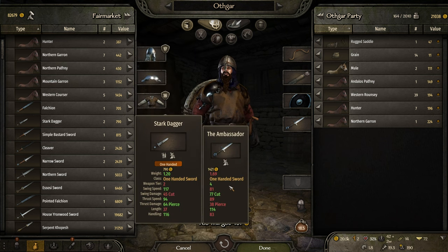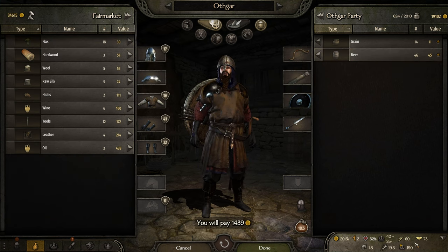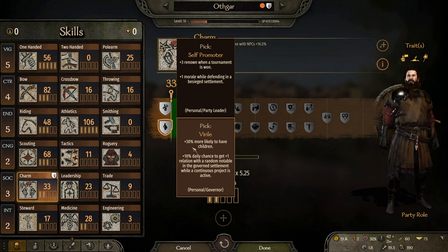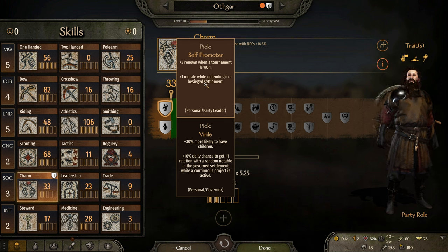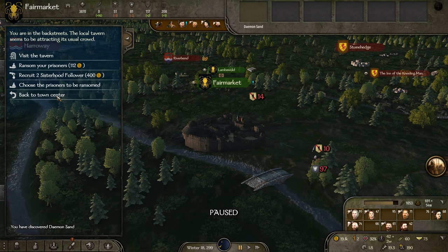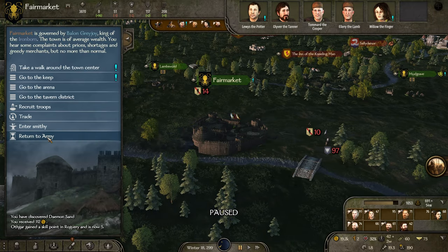I bought a lot of horses — we can sell them here. There's beer. Food for 27 days. My character gets more charm: plus 3 renown when a tournament is won, plus 30% more likely to have children, plus 10% daily chance to get plus 1 relation with a random notable. Let's go with the personal option — we might need kids. We need to ransom the prisoners. Let's return to the army.